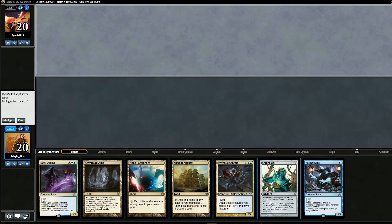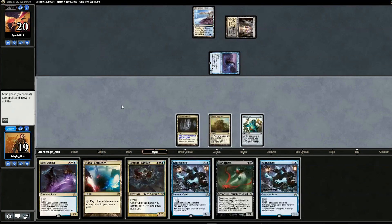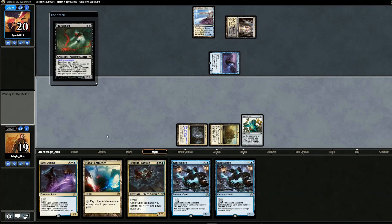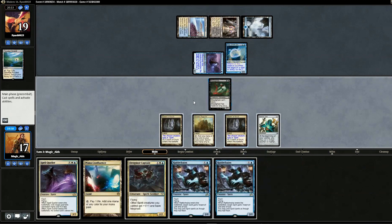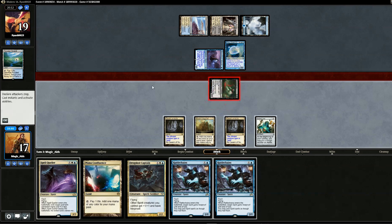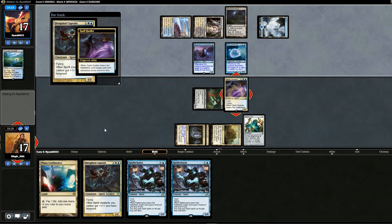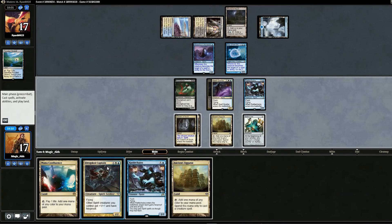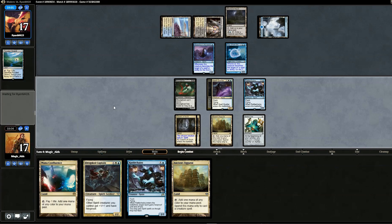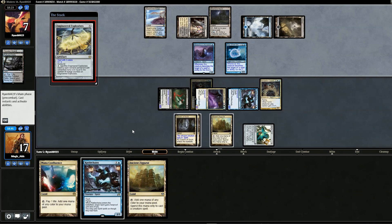Game two opening hand has three lands — we'll keep. We lead with Aether Vial. Opponent swings in for one and we drop Bloodghast. Opponent plays Kira, Great Glass-Spinner. We swing for two with Geist, then use Spell Queller on Drogskol Captain. We use Rattlechains at end of opponent's turn. We Vial in Drogskol Captain on our turn, no blocks. Opponent plays Engineered Explosives and we lose Drogskol and Spell Queller but opponent loses Kira. We Vial in Rattlechains and try to force unfavorable blocks — opponent plays Phantasmal Image, making it hard to attack.